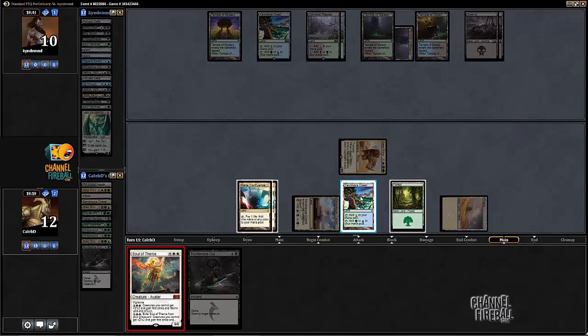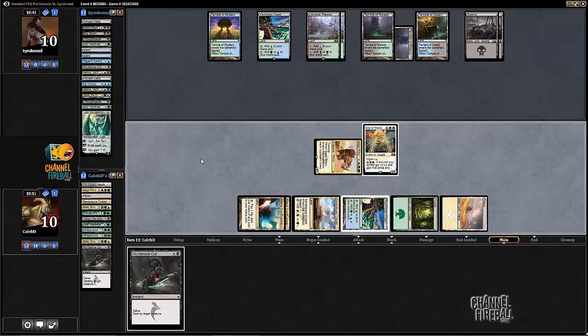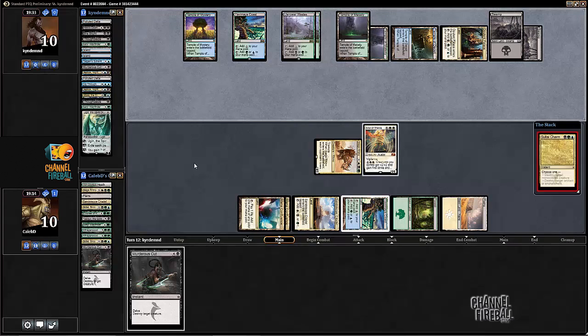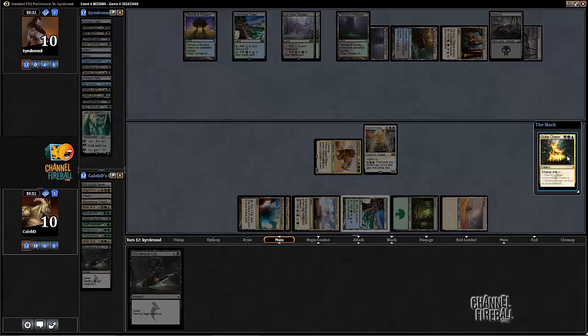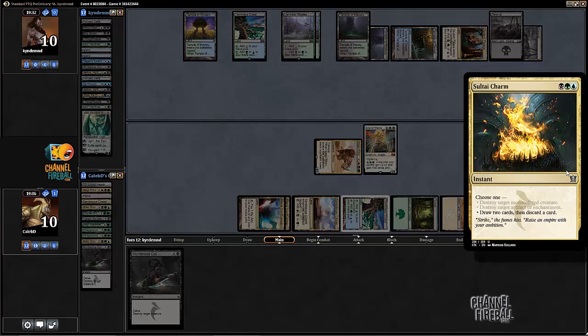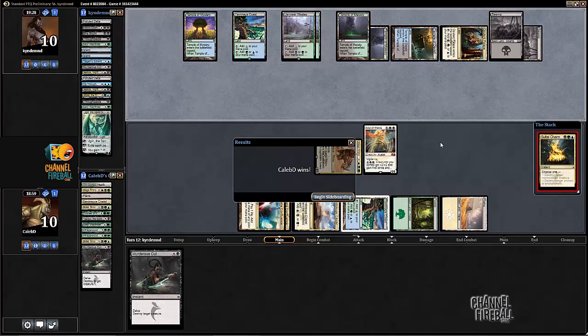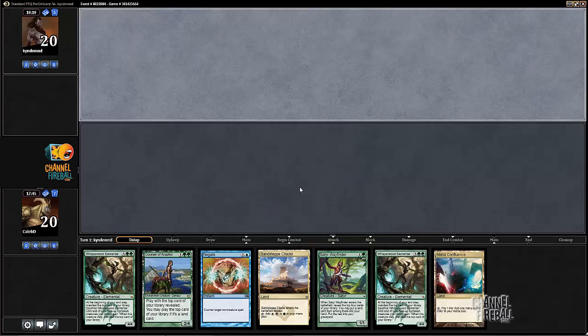Oh, that's such a good draw. We have successfully ground through a Ugin - that is not common, in case you were wondering. We are now representing lethal. Opponent plays another land - the Opulent Palace is one he could have been sandbagging, but it's kind of unlikely. He's tapping some mana - Sultai Charm, drawing two cards and discarding a card. He definitely should have cast the Sultai Charm before playing the tapped Opulent Palace, because he probably wants to discard that Palace - we're at the stage of the game where it's just not that useful. He scoops to the on-board lethal.